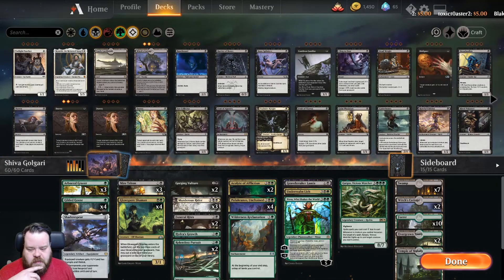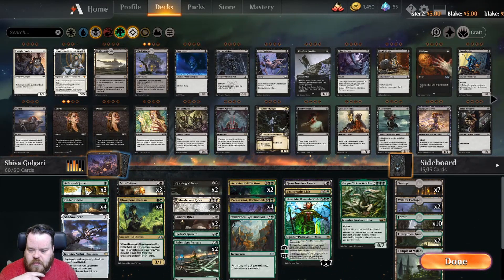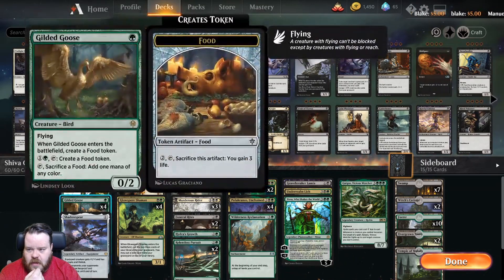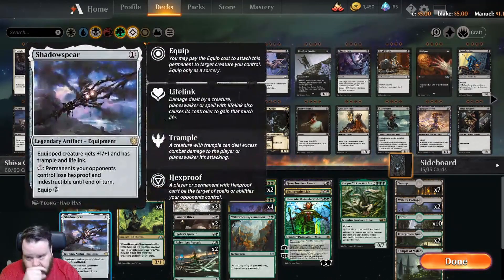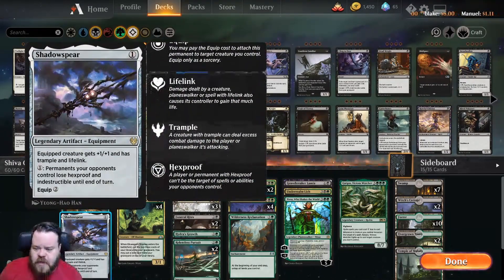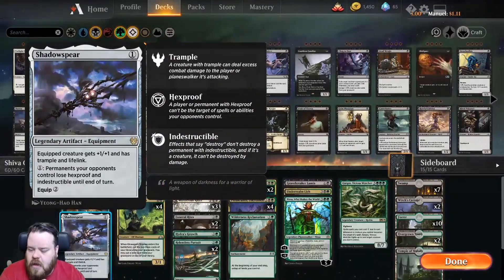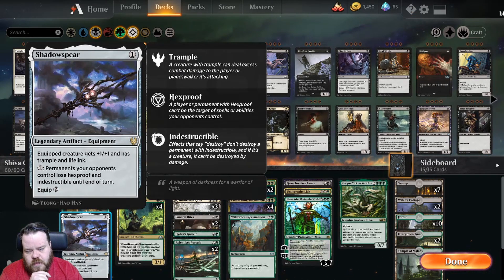Basically, the idea is we want to put stuff in the graveyard, then either bring it back or we have a couple of escape cards to cast from the graveyard. It starts off with a little bit of ramp — we got the Grazer, the Gilded Goose, and Shadowspear. Shadowspear is really good in this new set because permanents your opponents control lose hexproof and indestructible. So if they drop a couple of gods, we can take care of them, which is really welcome because the gods can get super out of hand.